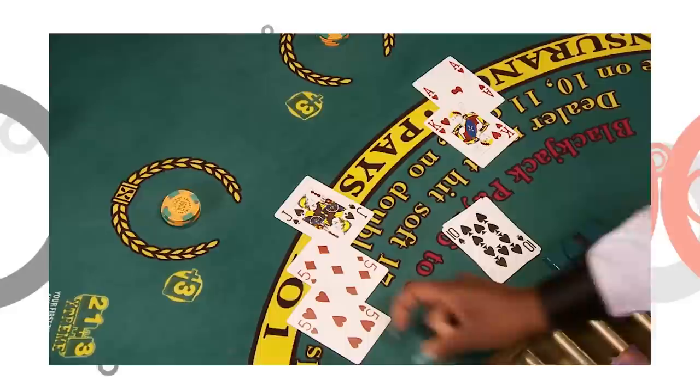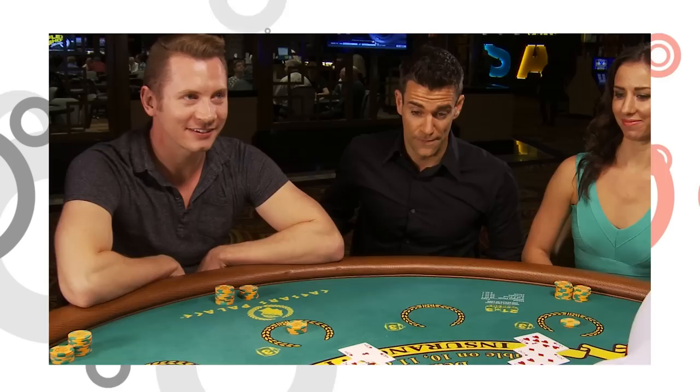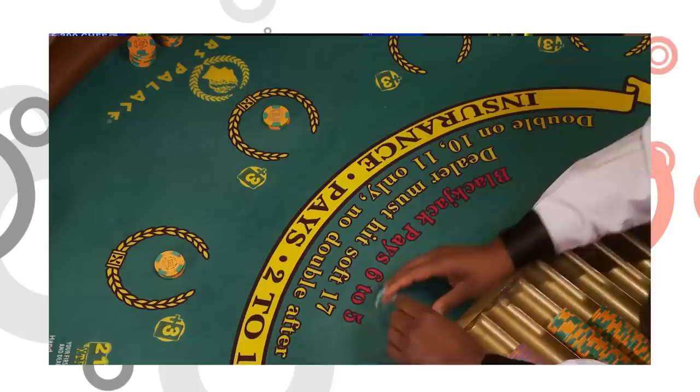Our first hand here is a 15 against a 10 — what's it gonna be? She's gonna hit. That's a 20, that's a great hand, she's gonna stay. Blackjack — you've already won, nicely done sir. Over to you: 11 — she's gonna hit for a 17, she's gonna stay against the 10. Now here we go: she has 15, she's gonna draw one more time — that is 24, too many. Everybody wins! Time to pay up. Pretty easy, right?